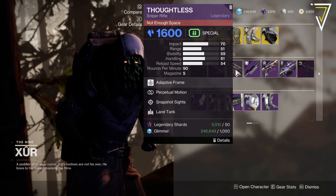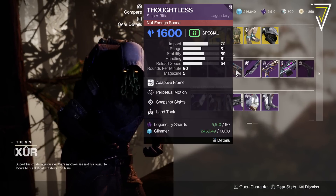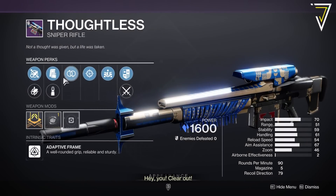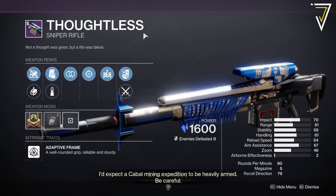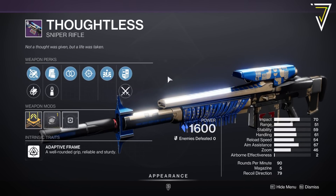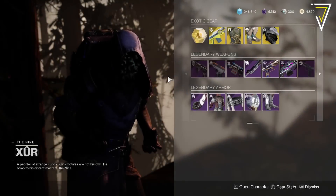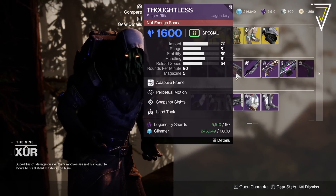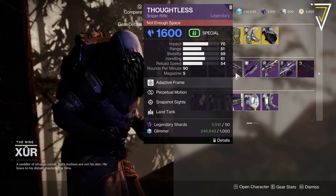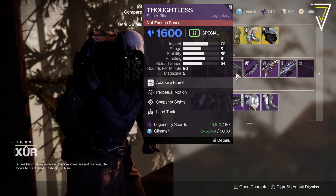We've got a juicy Thoughtless here — Snapshot Sights with Perpetual Motion. That's a very snappy and spicy sniper rifle. Remember, we've got Deep Sight Harmonizers next season and this only requires three Deep Sight patterns for you to be able to craft it. So if you've never had this before and want to craft it next season, or you just need one or two to finish and get the pattern, then make sure to pick this up from Xur and keep it in your vault for next season.